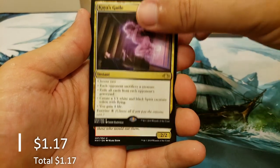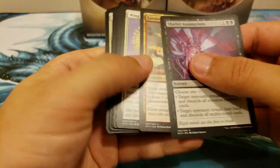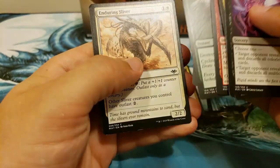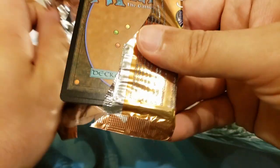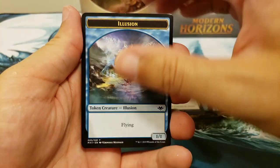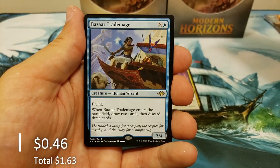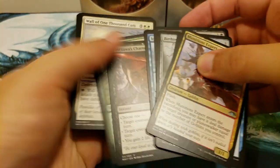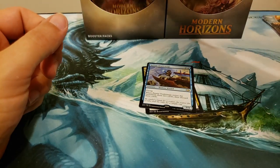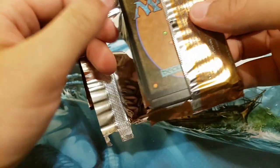Through the Forest and Kaya's Guile — very useful card. In the common slot there's Ephemerate, just a useful card but nothing of significant value. There are a couple of things in the uncommon slot with some monetary value, but that's about it. Snow-covered Island into the Bizarre Trade Mage. There are a handful of decent things in here — this is a sweet set.